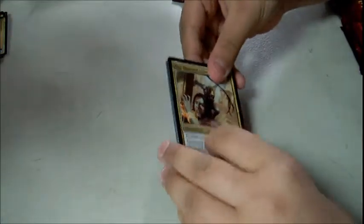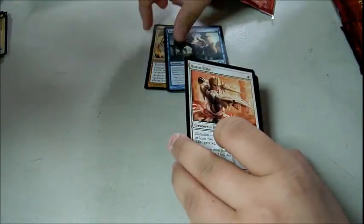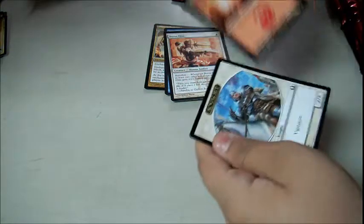All right, your turn. He's got two foil lands already. Thousand Lashes, Rapid Hybridization — he's gotten all the foils — Boros Elite, a Sacred Foundry. That's the one he needed.